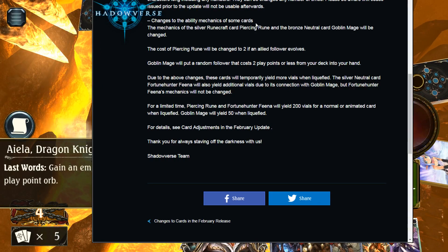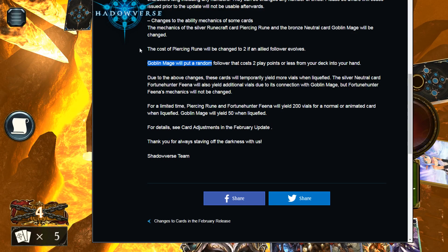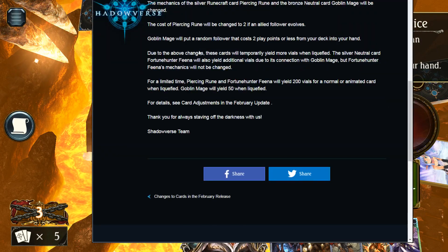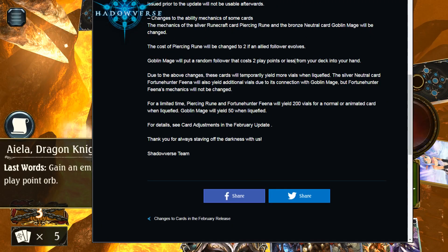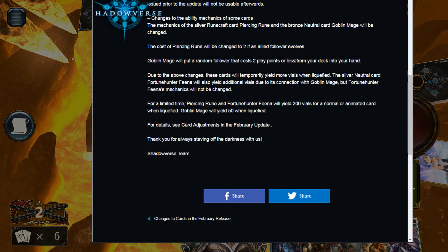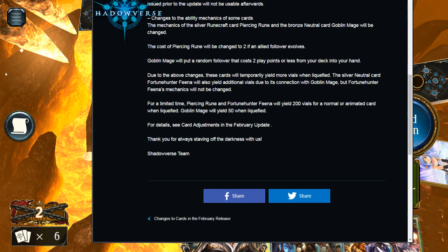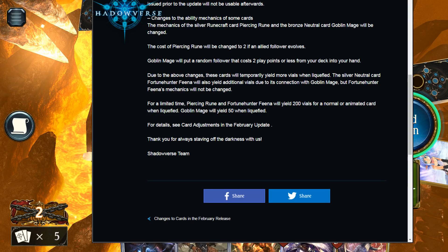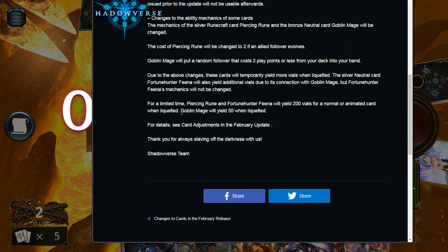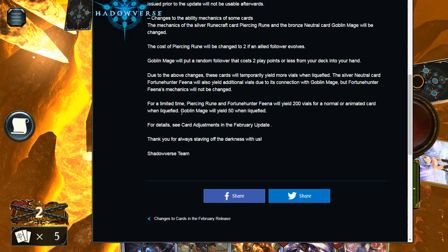Piercing Rune will be changed from costing 1 to costing 2 play points instead. This means you won't be able to play it in a turn-four combo as effectively, but it's not too big a change. I think it's just enough — it'll slow things down a little and you won't get quite as good a clear.